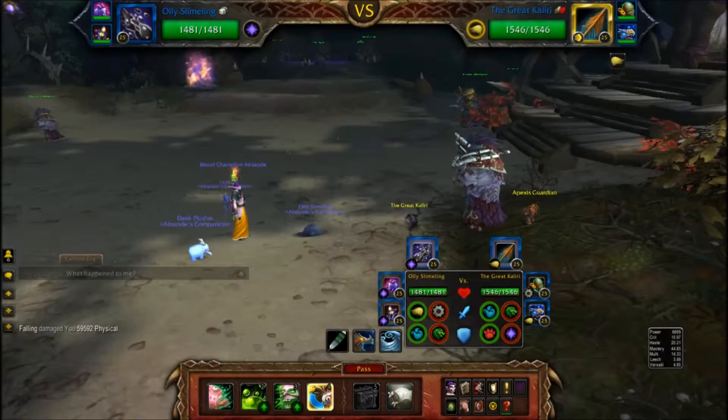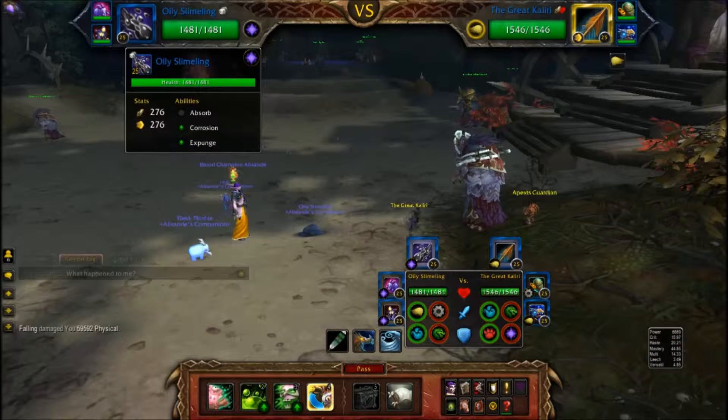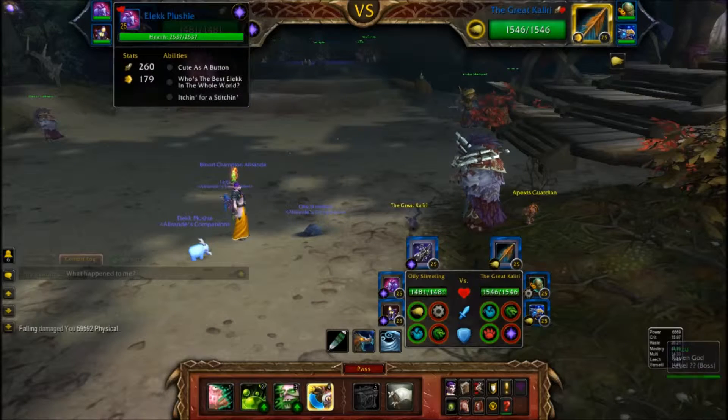What's going on YouTube, Hot Tom here bringing you another Pet Battle Guide with the Alec Plushie. Today we're going to be fighting Vash with his two flying pets and his one mechanical pet. For this guide I'm going to be using the Oil Slinging Legs and the Alec Plushie.